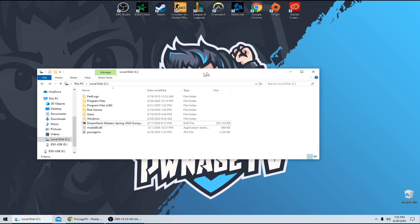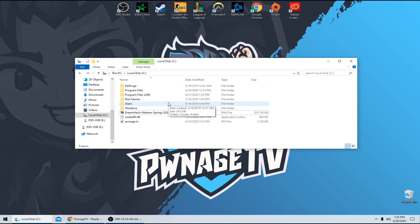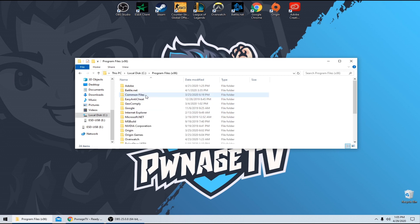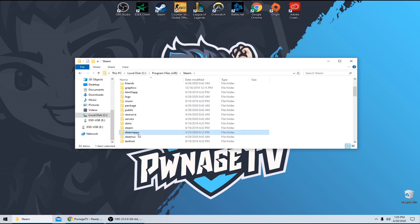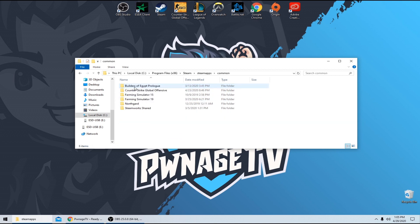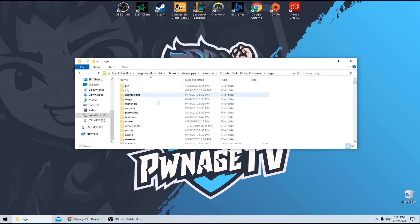The first thing we're going to do is actually pull up our CSGO folder. Just click on your local disk. I'm using Windows 10, so it may look a little different than those of you still using 8 or 7. Go to Program Files, Steam, Steam Apps, then your Common folder, Counter-Strike, and right into the CSGO folder, then into config.